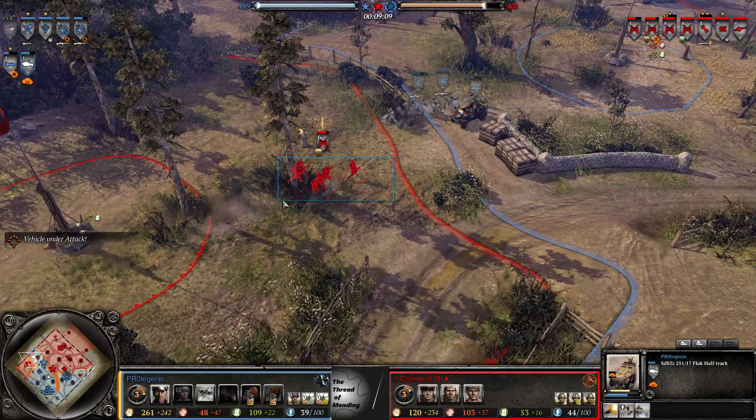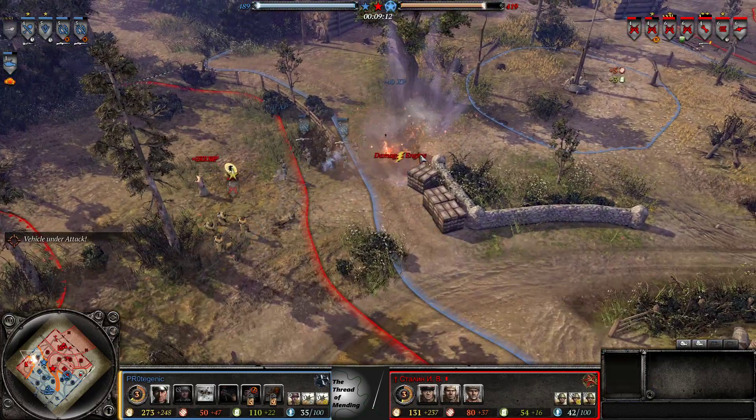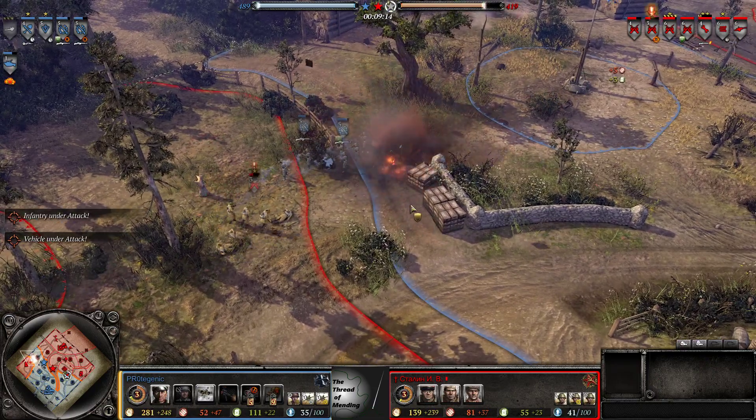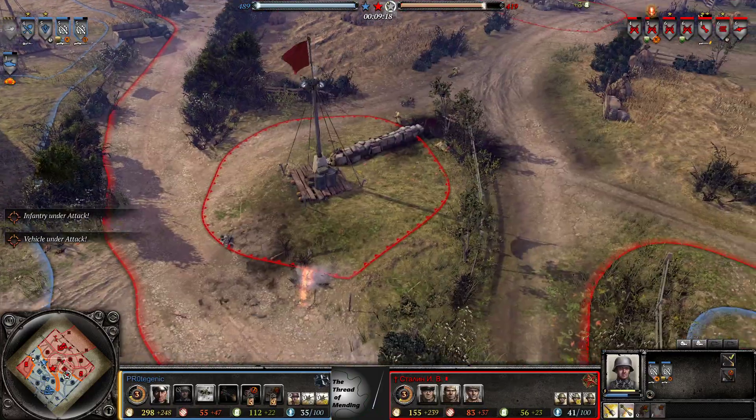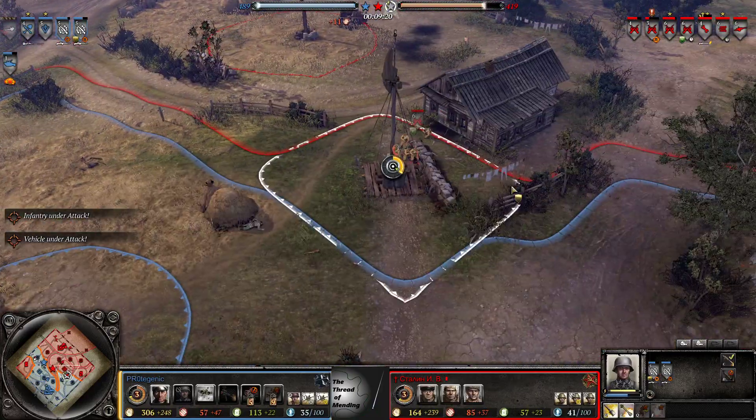He's doing it again and that Kubel should be going down — and it does indeed. Nice retreat, good job there. Late game Kubels can be really annoying if it just slips through your fingers the entire time.